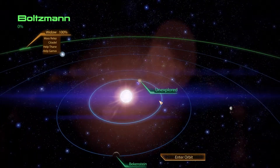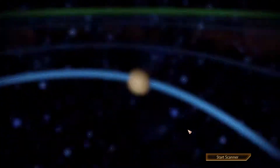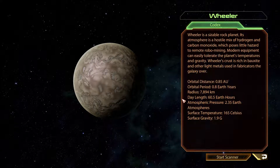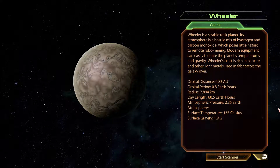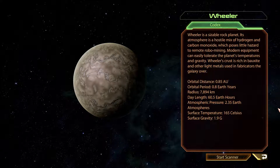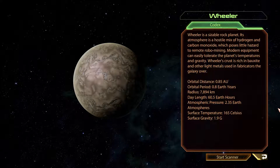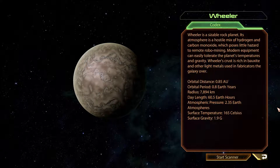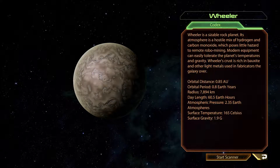The Boltzmann system is where we can help Kasumi. So while we're here, let's go explore these planets. Wheeler is a sizable rock planet. Its atmosphere is a hostile mix of hydrogen and carbon monoxide, which poses little hazard to remote robomining. Modern equipment can easily tolerate the planet's temperatures and gravity. Wheeler's crust is rich in boxes and other light metals, using fabricators the galaxy over.